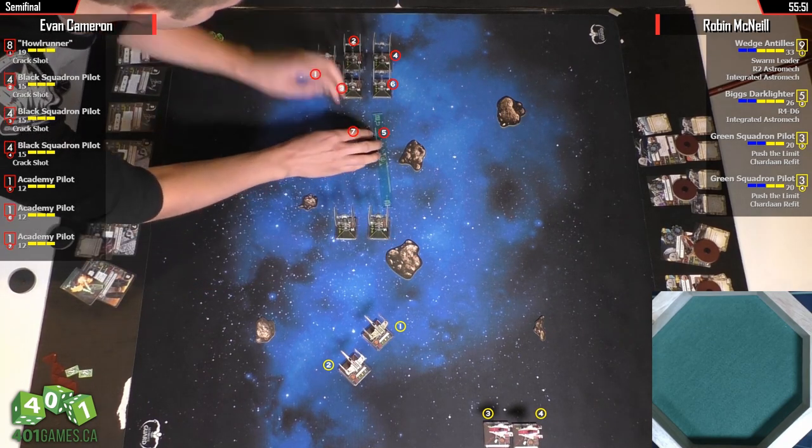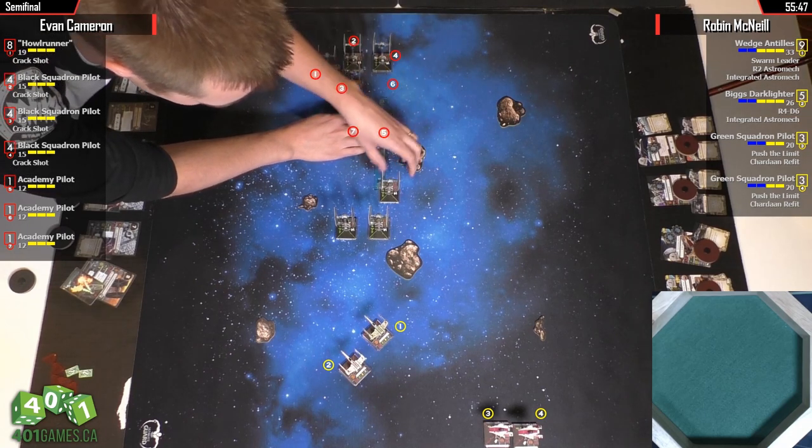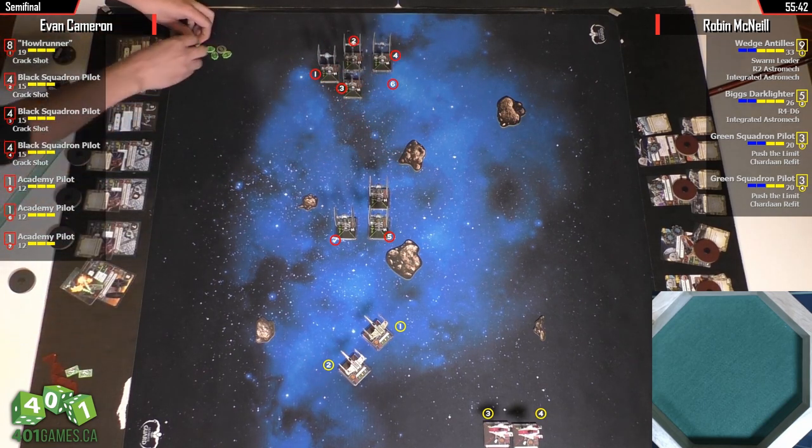Unless he did something crazy like 4K with Biggs. Or Wedge — no, you don't want to do that. One bank with Wedge. 4K — he'd have maybe number seven in arc, but it's not a good idea. No.